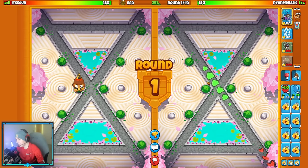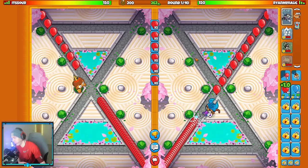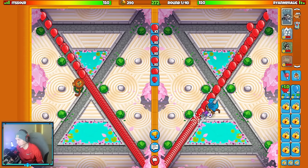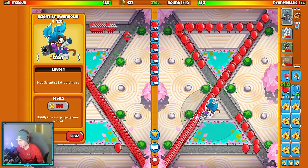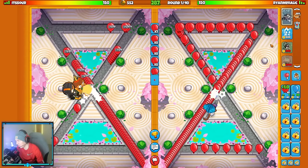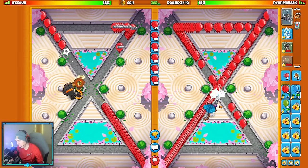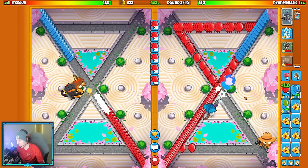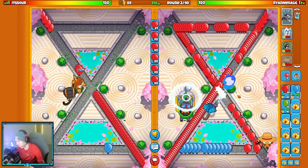Our next matchup is against It's Sour here on the map Sands of Time. They're starting with a Wizard and they brought Quincy as well, so I'm curious to see what loadout they're bringing. I'm starting with my Science Gwendolyn — same loadout as before, different map. Sands of Time and Star are both great maps for this loadout, though Star is probably better because you can fit probably double the amount of Helis. But most games don't hit those super late rounds anyway.